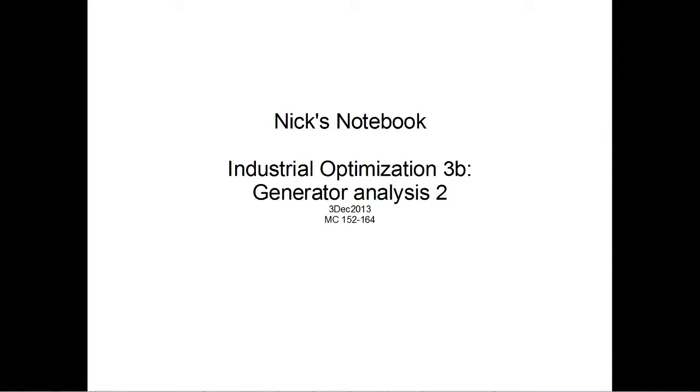Welcome back to my Minecraft mod notebook. This is Industrial Optimization Part 3b, the second part of my generator analysis. It is currently the 3rd of December 2013, and this information is versioned for Minecraft 1.5.2 and 1.6.4 versions of the mods. I'm currently not playing with GregTech, so some of this information may be slightly dated, but the core concept should still be valid.